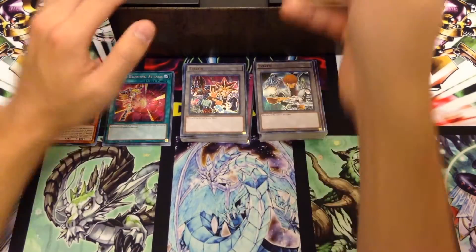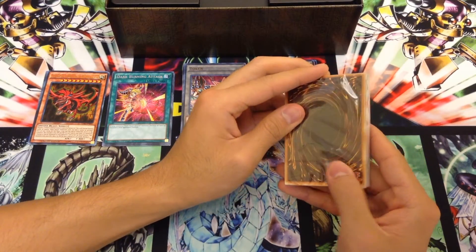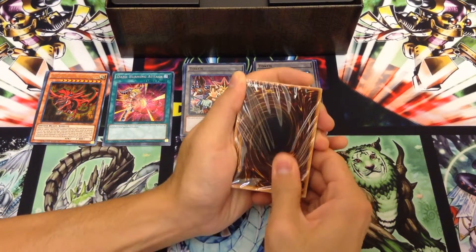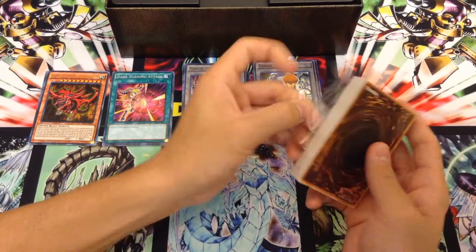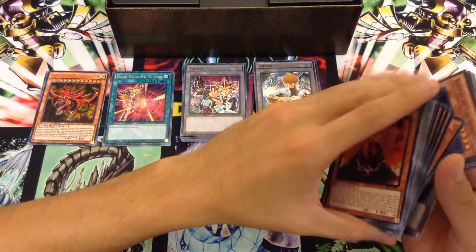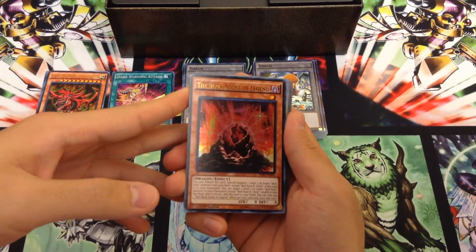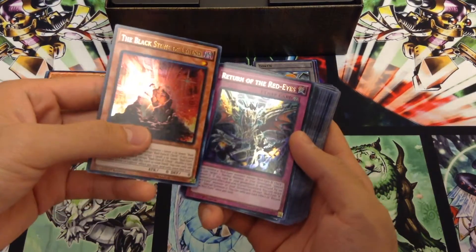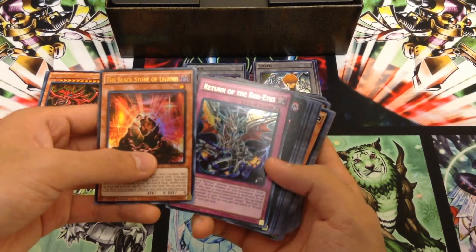Last but certainly not least, we have Joey the Passion with all of his Red Eyes cards. I think this is one of the most sought after. I don't even have a slit here — Konami, what am I supposed to do? I guess the slit's over here — it's like misplaced. But it wasn't in the same spot as the other two. Red Eyes, I think, was the most anticipated reprint, just because we all expected it to be in the tins and then it wasn't. Good thing they finally gave us the opportunity to pick these guys up. We have a glorious, very gorgeous Black Stone of Legend as an Ultra rare. We have Return of the Red Eyes — I think this is a promo card as a Super from the special preview edition — kind of interesting to see that as a foil.